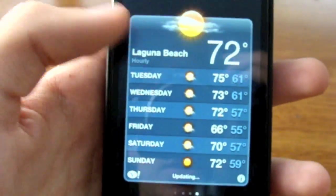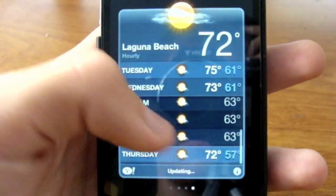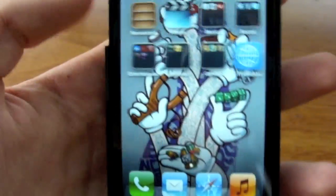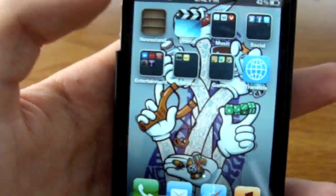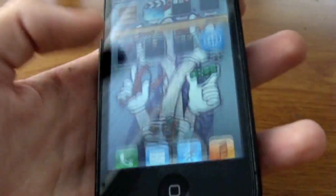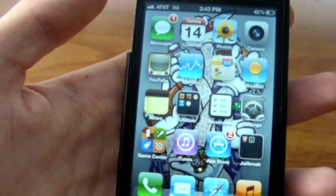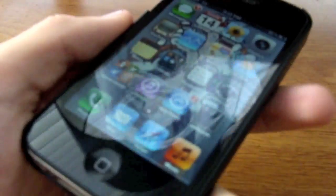Some other little tweaks — there's the weather, you can scroll down and get an hourly weather forecast. There are quite a few things, just too many to think of. Newsstand isn't really working right now, Wi-Fi sync isn't working yet either — probably in the next beta or so. But yeah, it's pretty good, got the cloud service and all that stuff.